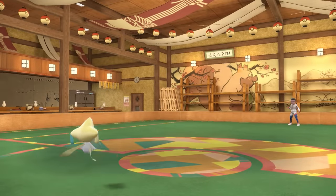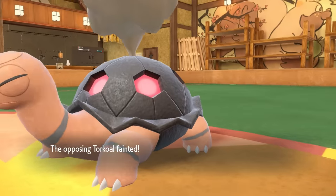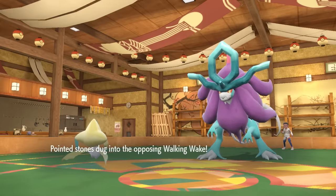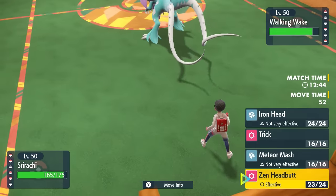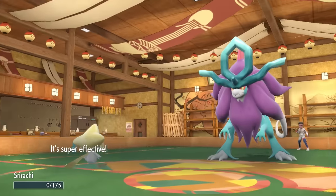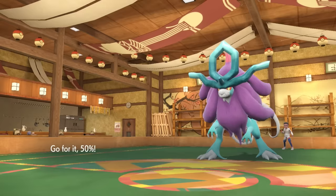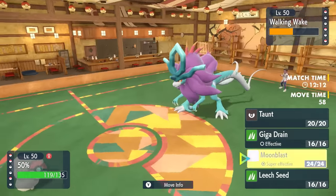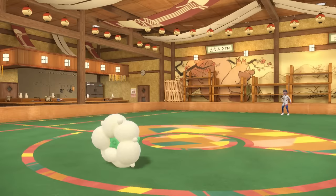Beating Baxcalibur after Dragon Dances is literally insane, and they also used up their Terra. They bring in Torkoal to set up Sun, but the Stealth Rocks knock it out before it can activate Drought — extremely clutch. As Walking Wake comes in, it would be a lot scarier with Sun up. I'm faster with the Scarf and go for Zen Headbutt — it doesn't flinch and fires off Flamethrower. I'm not sure if it has Choice Specs, and it can't use Hydro Steam without Sun boost, but I also have Water Absorb Quagsire. I go into Whimsicott instead — without a Protosynthesis speed boost I'm faster — and throw a Moon Blast at Walking Wake, taking it out.